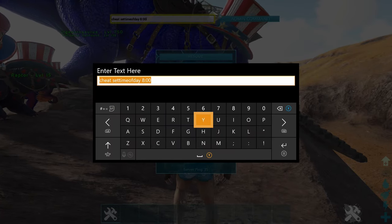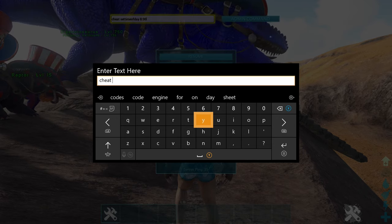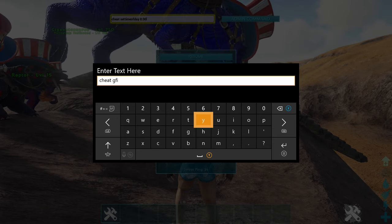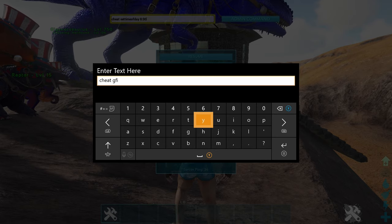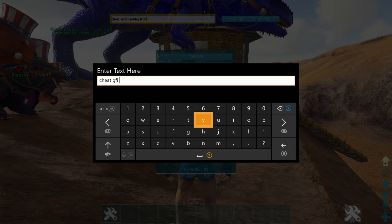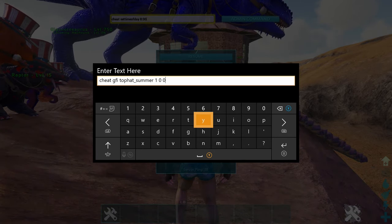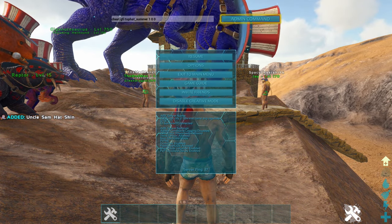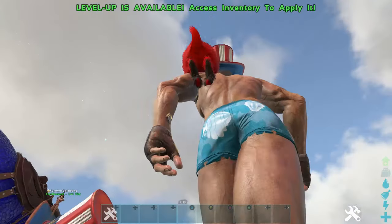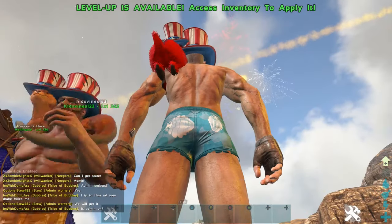For the regular top hat the command is: cheat GFI TopHat_Summer 1 0 0. Change that first number to however many you want. That spawns the Uncle Sam hat skin.